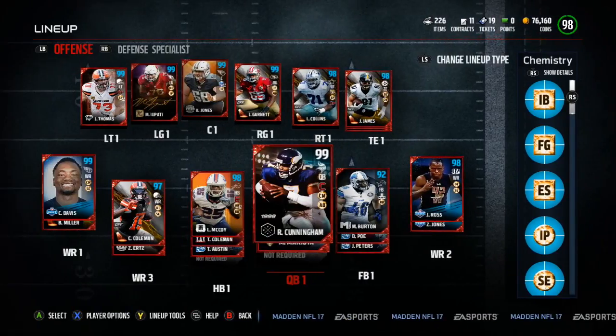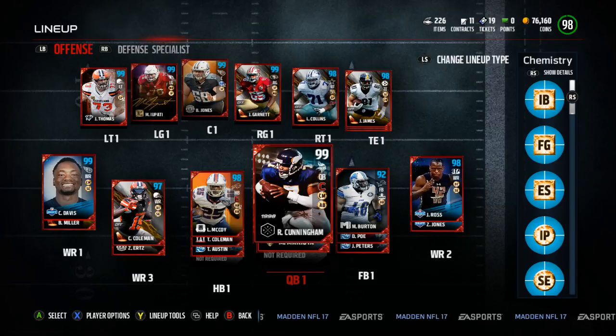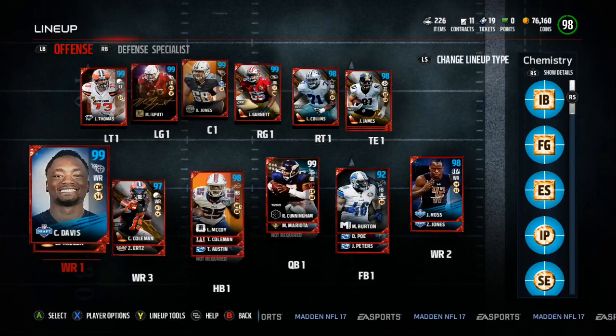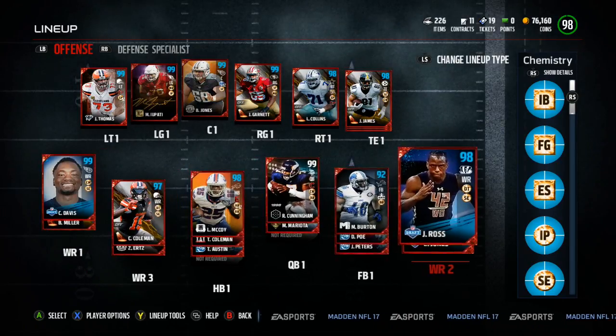What's up everybody and welcome back to another Madden 17 Ultimate Team Gameplay. You can see the squad - we got Randall Cunningham, we got Ross in the number two position, Davis in the number one position, we got Corey Coleman, we got Braxton Miller, we got Jones right there. We got a triple tight end going on up there.